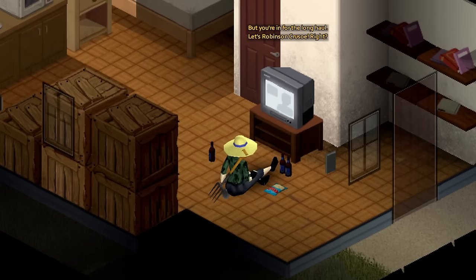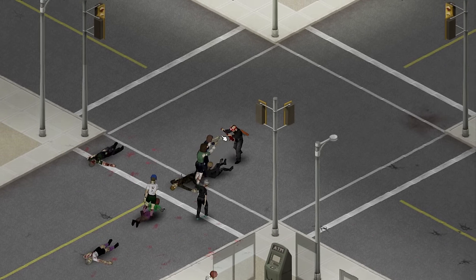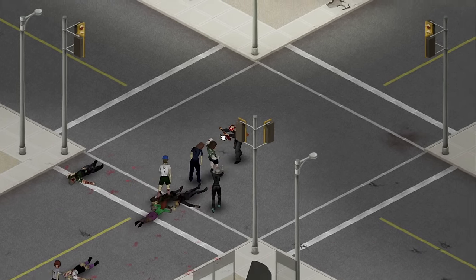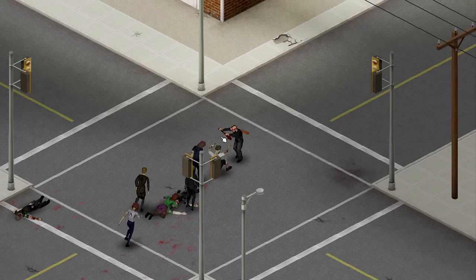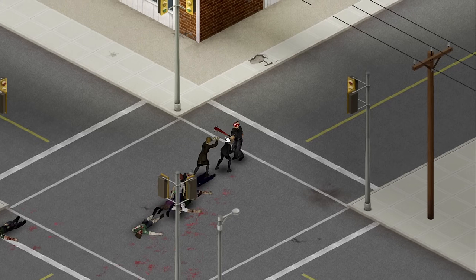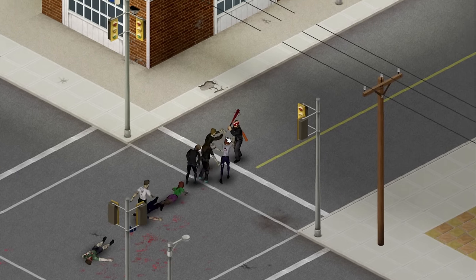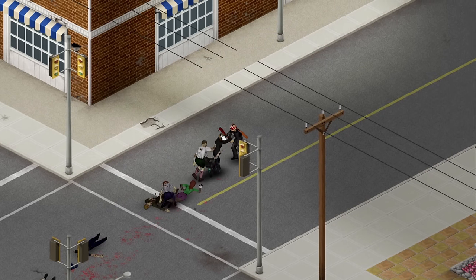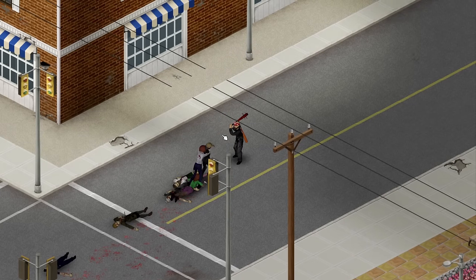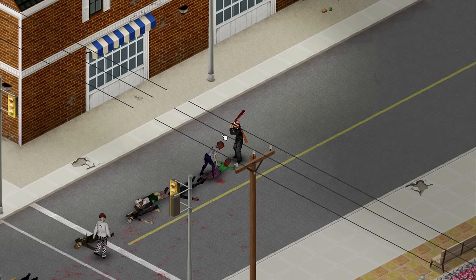Next on our list is First Aid. This is probably the least popular skill in Project Zomboid, but levelling it allows you to heal from fractures and deep wounds faster, those wounds will have less impact on your movement and weapon attacks, and you'll complete medical actions faster. You can choose the Doctor occupation for 3 levels in first aid, or Nurse for 2 levels. Both the First Aider and Former Scout traits provide an extra level in the skill as well.